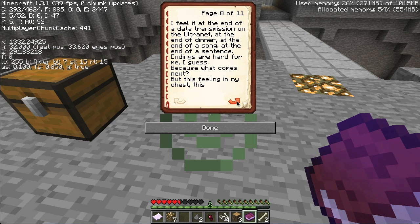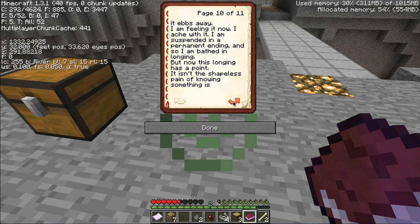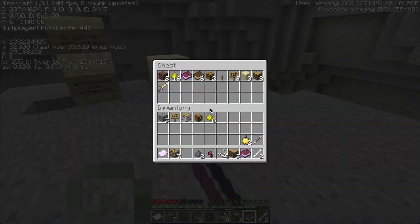Endings are hard for me, I guess - because what comes next? But this feeling in my chest - longing - it's not exactly unpleasant. I don't feel sad, I don't even actually feel bad. I just feel this itchy emptiness, this restless sense of needing to wander, that fills me up for just a moment before, like the very events that triggered it, it ebbs away. I am feeling it now. I ache with it. I am suspended in a permanent ending, and so I am bathed in longing. And now this longing has a point - it isn't the shapeless pain of knowing something is about to be over. It's the pointed, focused pain of not knowing when the end will come. I am floating, captured here, waiting, and the feeling in my chest refuses to subside. That's beautiful. And that's just chapter one. That's amazing - how well written that is.